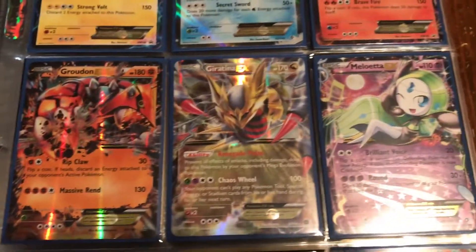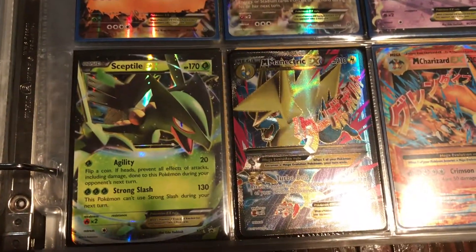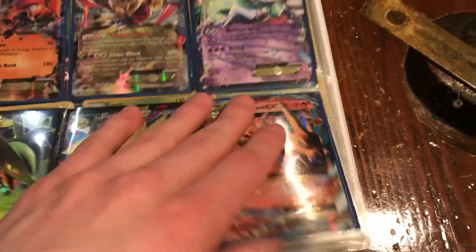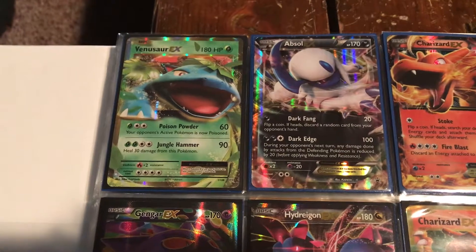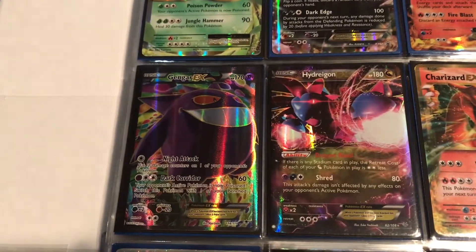Continuing on: Groudon GX, Giratina, Meloetta, another Sceptile, Mega Full Art Manectric EX, and Mega Charizard EX — two pretty awesome ones. Then my favorite first-gen starter Venusaur, Absol, Charizard, another Charizard EX, and we've got Hydreigon.